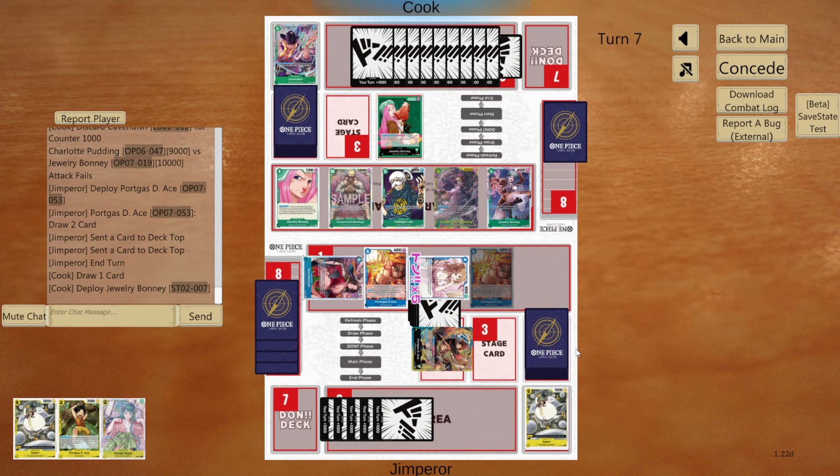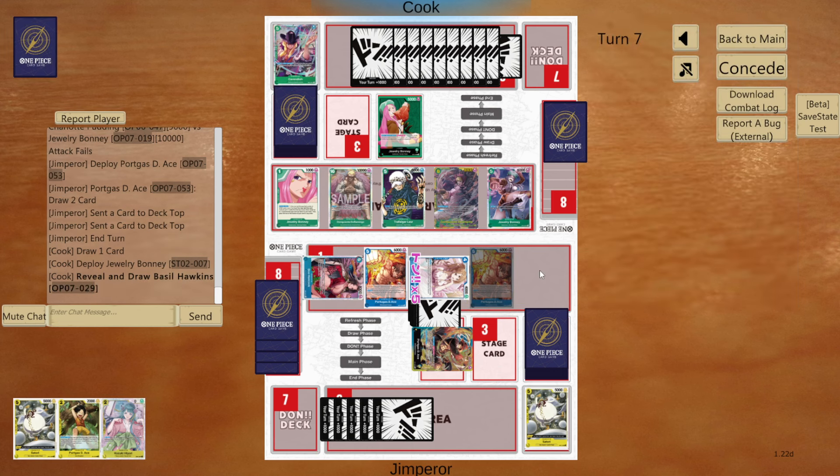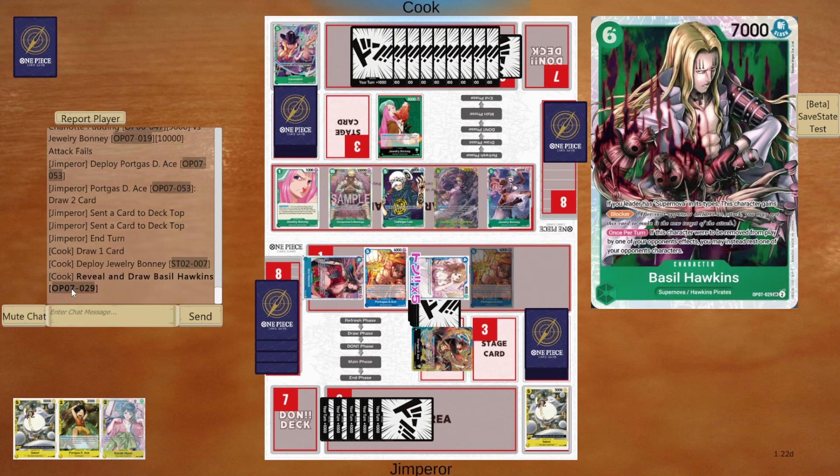He'll have to attack into life and every single one of his 5 swings needs to hit to win — and I have 2 blockers up. I don't know why he wasn't attacking me all game. That was a bit of a troll. I don't think the starve-with-Bonnie strategy is really what you want to go for.